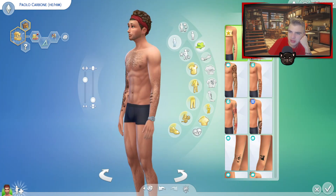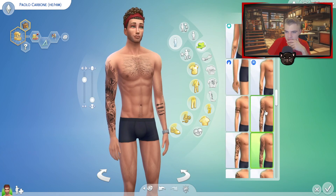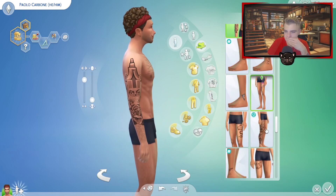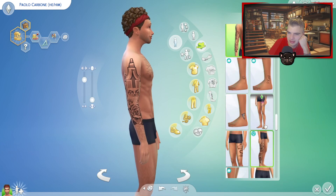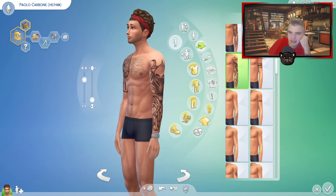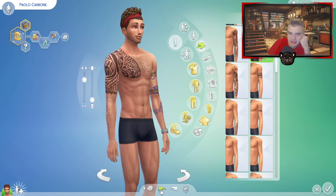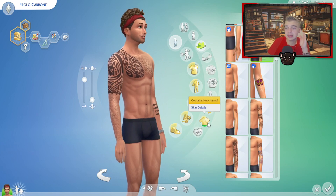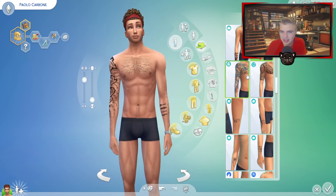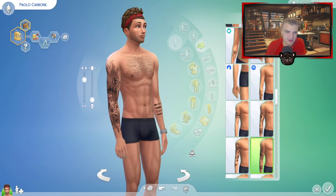Tattoos — do we have any cool new tattoos? Oh my god, we do! That's kind of cute, I'll keep that one. Maybe we can do another one. This one's like really scary. These others aren't screaming Italian to me — this is very island-looking. I really like these ones, but of course they're on the same arm as the cooking utensils. Why can't we stack tattoos, Sims? Have we not come up with a mechanism for that yet? I think the one he had was fine — yes, that's fine, it looks heavenly I suppose.